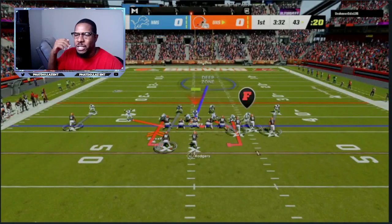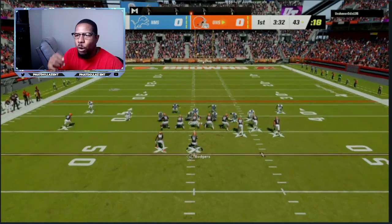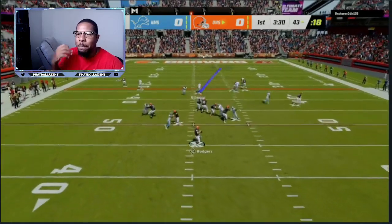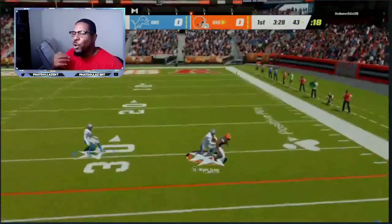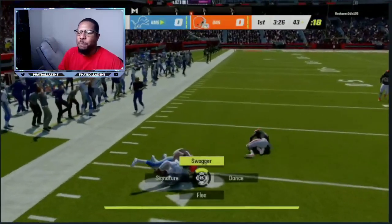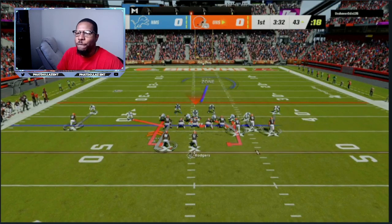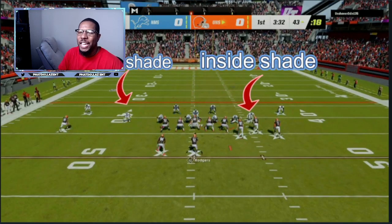Right here you can see the tight end is going to have an advantage against your linebacker or your safety, so that's a route you want to keep an eye on. But you are the user in the deep blue zone, so you want to be aware of any routes breaking back across the middle. Right there he tries to throw a corner route — a lot of players are going to spam corner routes. I have inside shade on my slot cornerback.